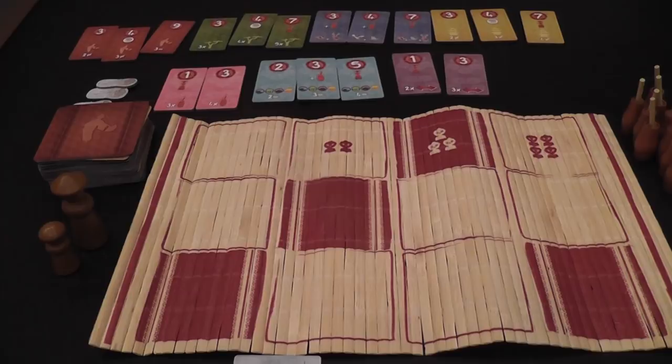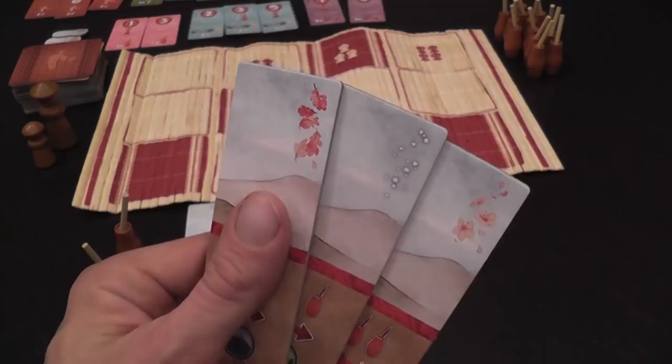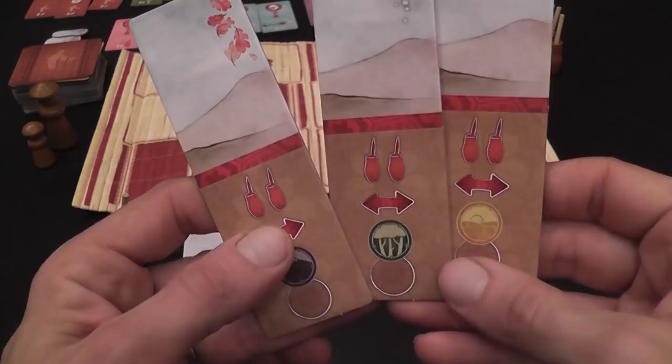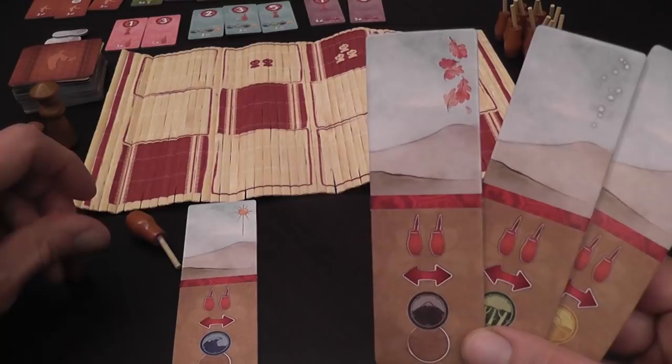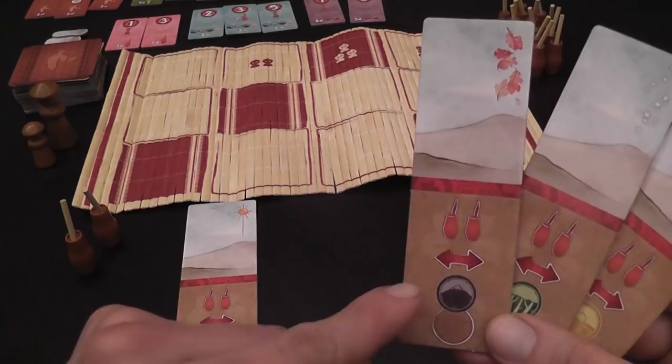Then you have your personal area. You start with one of these tiles, which are assigned randomly to players at the beginning of the game. Each has a season symbol and a different type of landscape that you can paint. Each is also a reminder that you start with two paintbrush tokens, and that you can move one of those tokens around your studio once. During your turn you'll be able to move your paintbrushes a number of times equal to the number of icons, since later you may upgrade and get more icons.